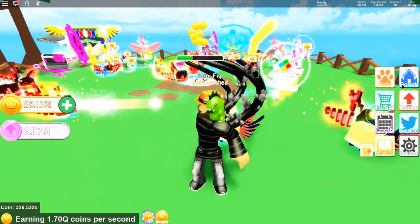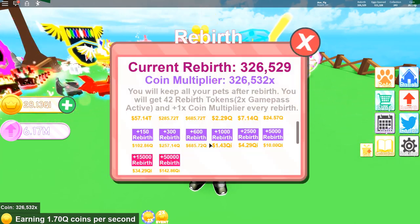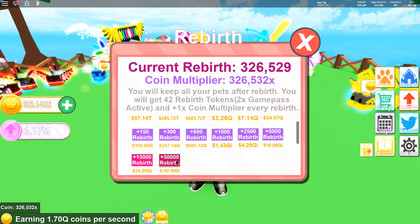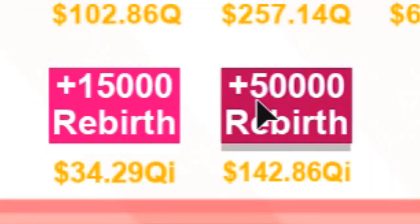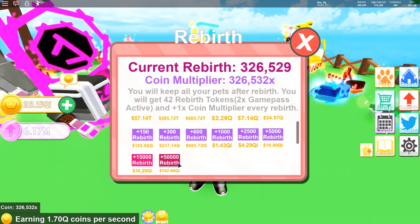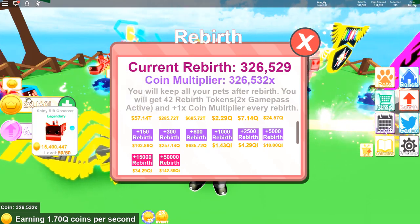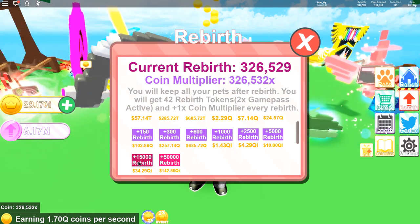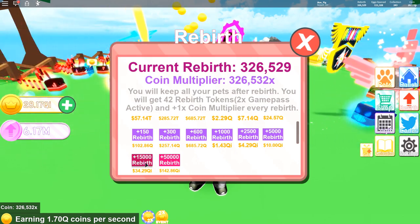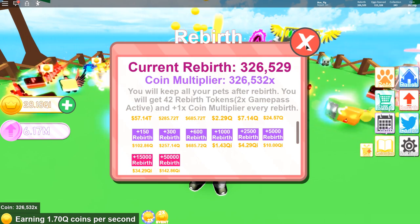The next thing added is new rebirth buttons — there are actually two of them now. For those of you who are serious pet ranchers and want as many rebirths as possible, there's one for 15,000 rebirths and another for 50,000 rebirths. I actually have a little bit to go so I'm going to wait for that 15,000 rebirth button — currently sitting at 34 quadrillion coins.